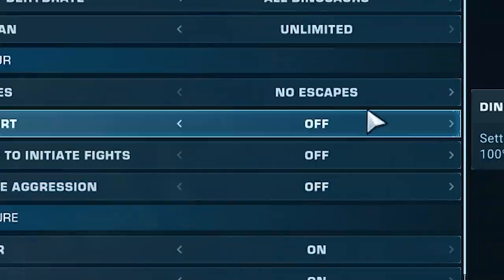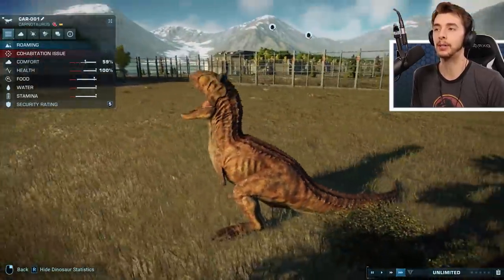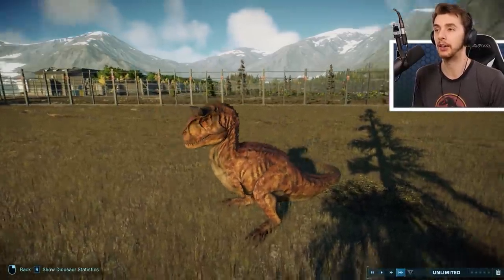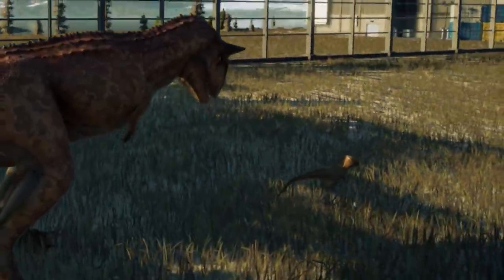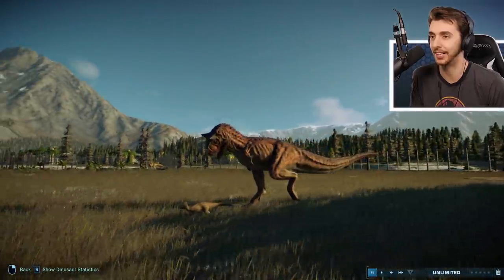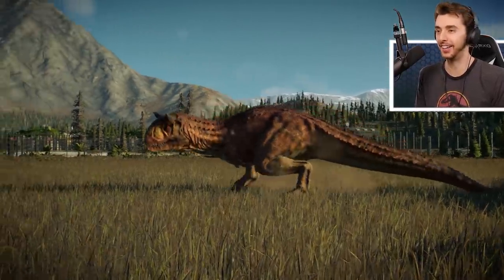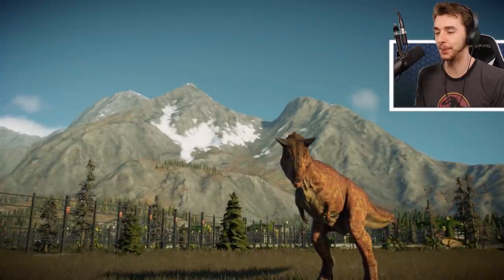Let me just change those sandbox settings. Poor little Homalocephalae — the prey item for everything, including Pteranodons. They just can't seem to catch a break. I wouldn't even be surprised if a goat decided to have a nibble on a Homalocephalae. Oh God — I think it's happening! It's just charged over. Oh my God — it stands on it! Jesus, that was beautiful.